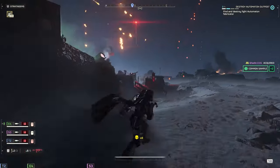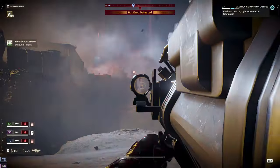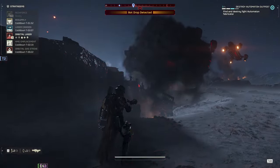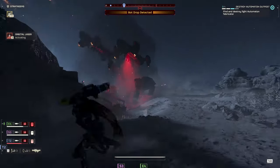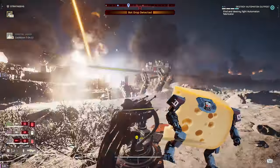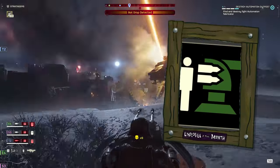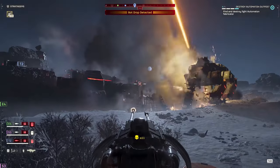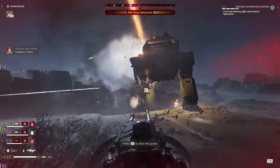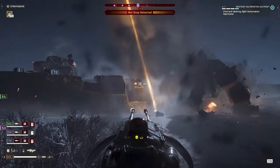Here, you can see that there are no teammates in front of me, and since no one's passed by me, that means at least two of my squad are pushing up that other entrance to this rundown bot trailer park. With that bot drop being called in, I know most of the attention will be on my teammates for now, so I can toss down my HMG emplacement at relative pace, especially after they pop that strider turret, and let the bots know what getting turned into Swiss cheese feels like. With just a little planning and watching what your teammates are doing, you can wipe out an entire bot drop with a single stratagem - there's nothing else in the game that can do that somewhat reliably like the HMG emplacement.